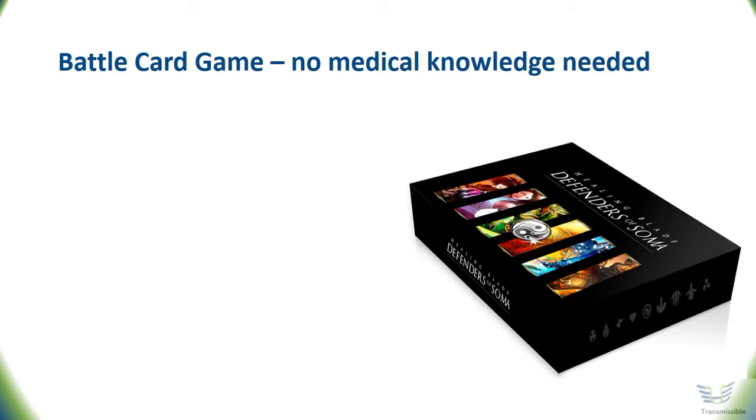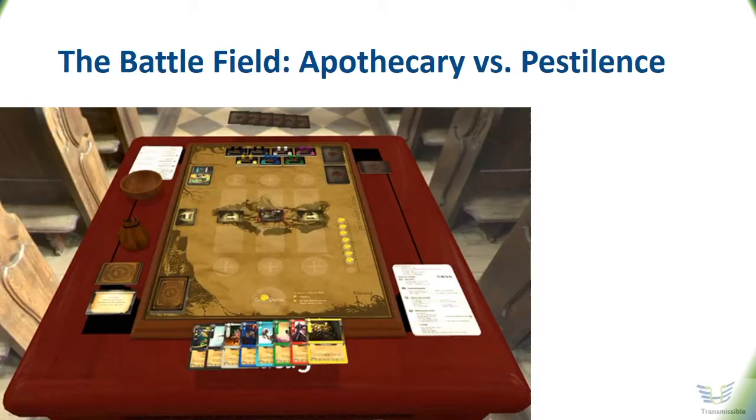Instead of talking about the rules, let me show you. Here is an overview of how the card game is played. First, understand the layout of the battlefield. A village with a modest population is in the middle of the board. At any given time, three villagers are exposed to possible pestilences. Bacterial threats are never far away — look, here are the provoker organisms, close at hand of the pestilence player.